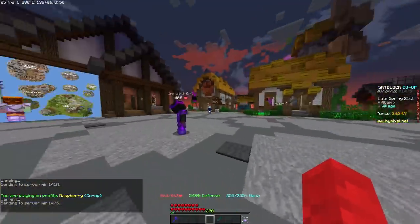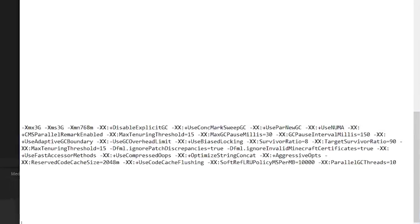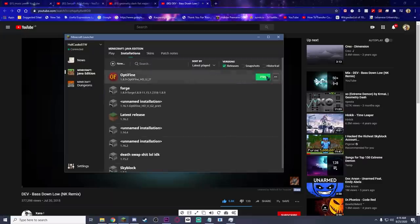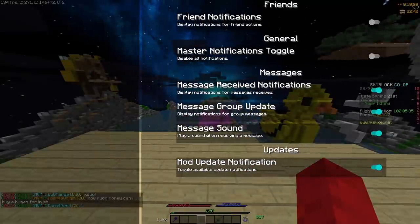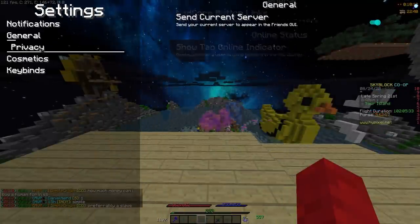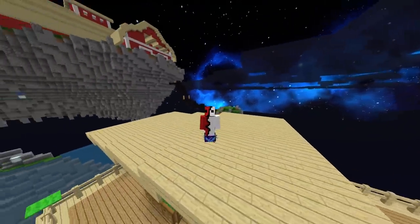If you want to get rid of the annoying long loading screens between warping from place to place and going back to your island, you can use a command line that will be in the description. Go to the installations in your Minecraft launcher, click edit, paste it in, and hit save. However, if you're already using a client or patcher with Forge, you don't need to do this as it should already be done.